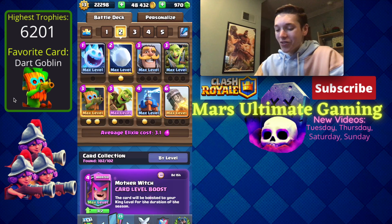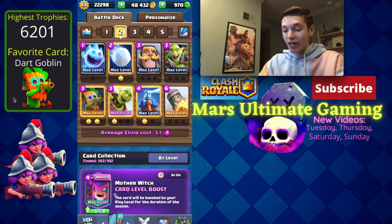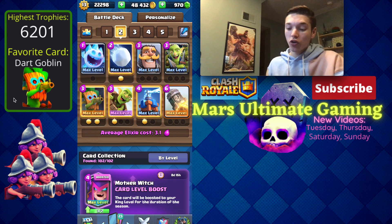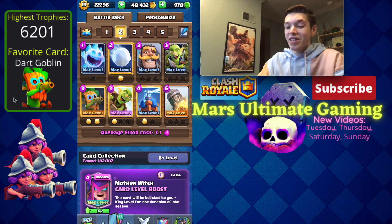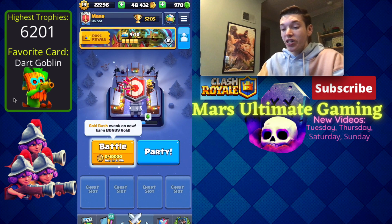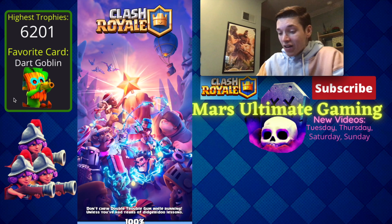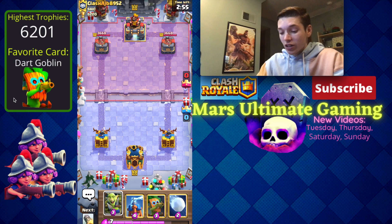We've got this deck right here: tesla log bait with the dark goblin and the snowball. This is just one variation — you can definitely put in the princess for the dark goblin and the log for the snowball, or switch out the inferno tower for the tesla. Let's take this deck to the main screen and hop into some live ladder games at 5200.